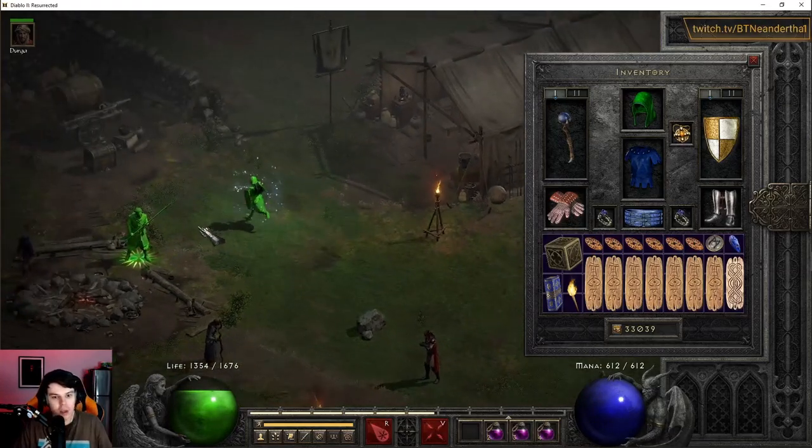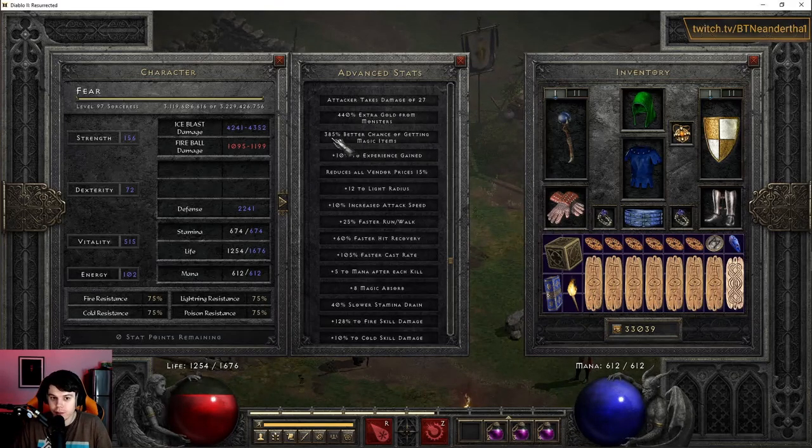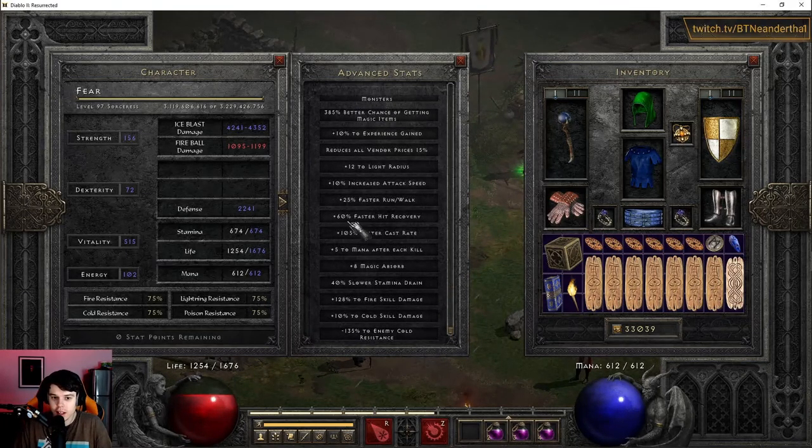Now we'll go to the advanced stats. We have 385 MF on this standard setup. The thing that's special about it is the huge amount of magic find — anything around 300 or more is fantastic. We also have 60 faster hit recovery, which allows us to hit another awesome breakpoint for the Sorceress. The faster you can recover out of scenarios where you're holding that button down and teleporting and getting stuck, the better. Then we have 105 FCR, which is very strong. But 63 is definitely plenty good enough — that's the lower breakpoint.